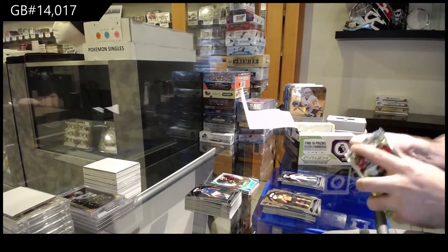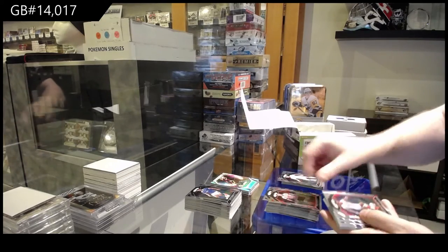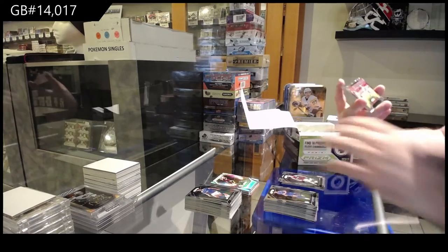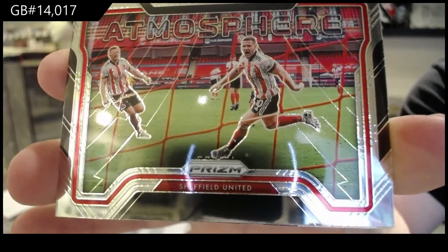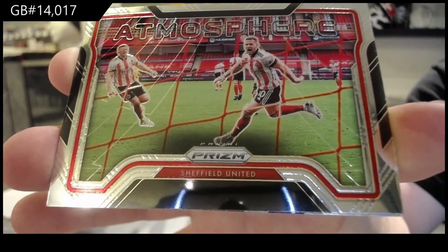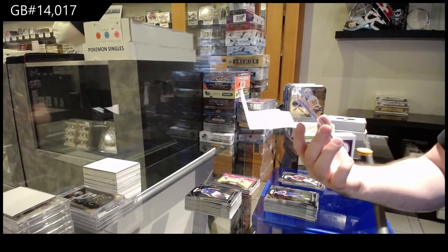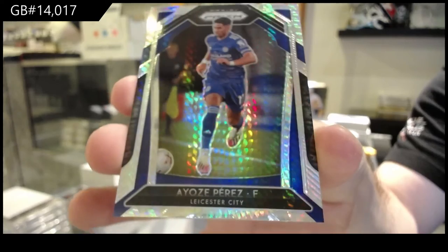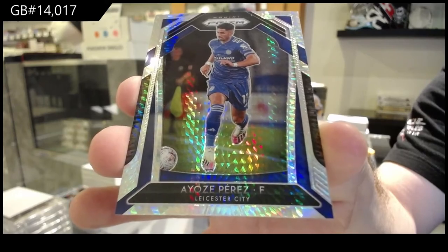I think there's an auto per box, so I think we're still waiting on the autograph. We've got an Atmosphere card for Sheffield. And a Hyper Silver Prism Base of Perez for Leicester City.